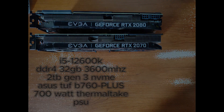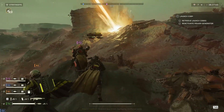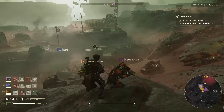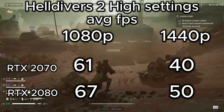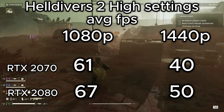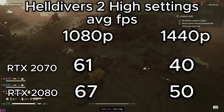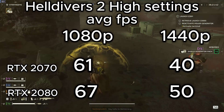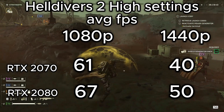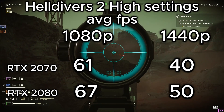Now let's start with gaming benchmarks. Helldivers 2 is a very resource-intense game, especially on high settings. I had both cards set to native resolutions, high settings, without motion blur and camera shake. We hit the sweet spot of 60fps average in 1080p on both cards, but once cranked up to 1440p we started to struggle, dipping into 40 and 50fps respectively. Even though these are both 8GB VRAM cards, we see a larger bump in FPS over 1440p than in 1080p, but overall a solid performer and the FPS could go higher with some tweaking.